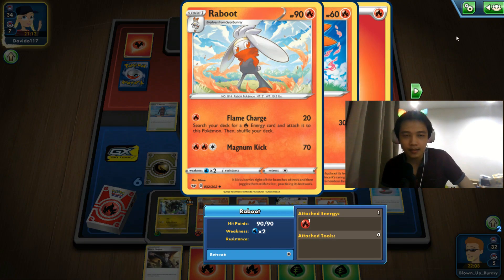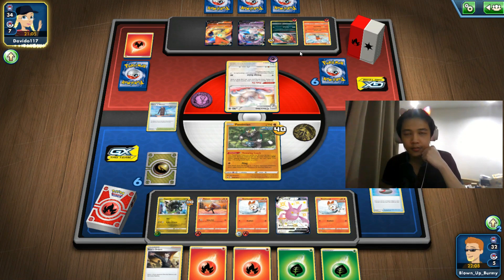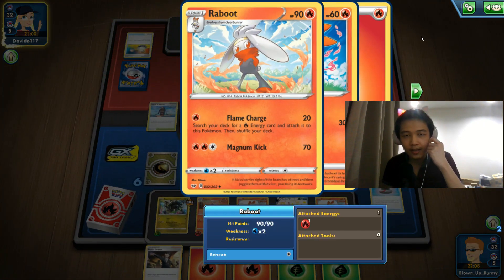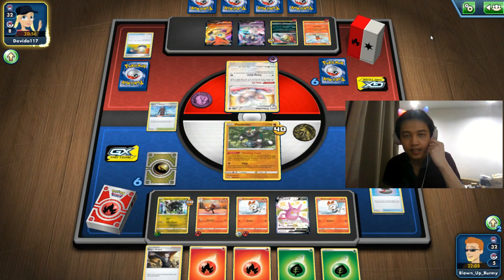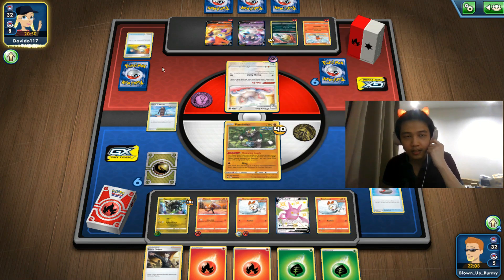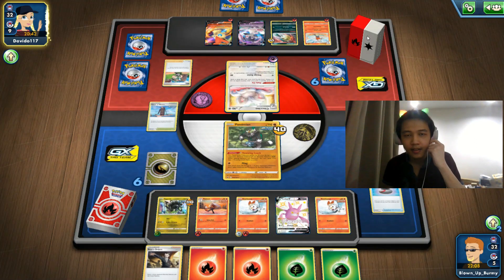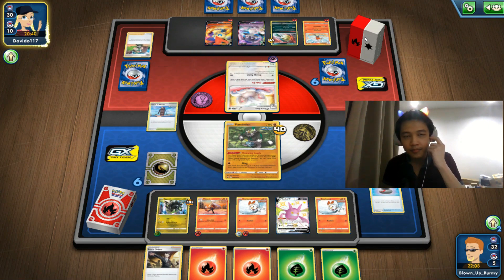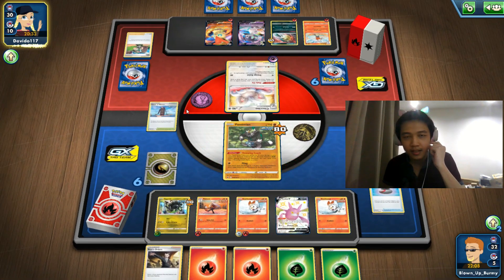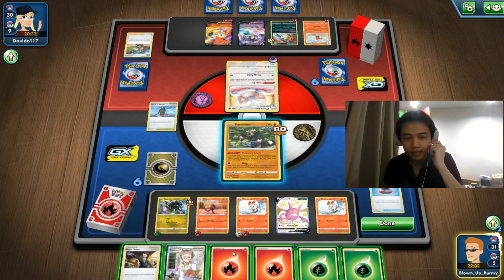So we're also up against Cinderace — Cinderace with the Libero ability. As you put Cinderace as your new active, you get to attach two Fire energy cards from your discard pile to it and then attack for 190 damage, discarding those energies. But it's only a three-energy attack cost, so you attach two from discard and one from hand — that's all you need. But we don't have Giant Hearth anymore to search Fire energy, which makes it tricky for them.